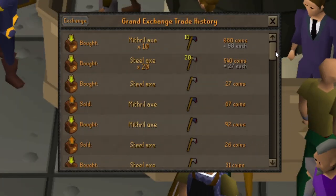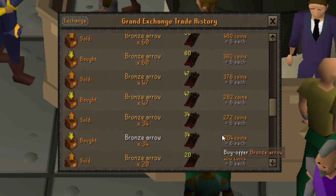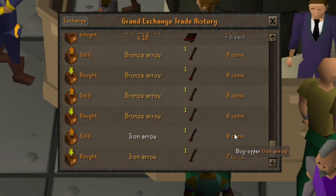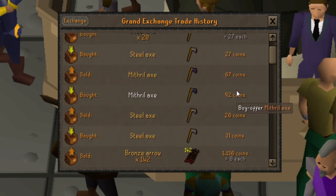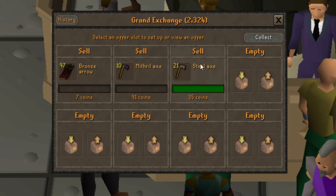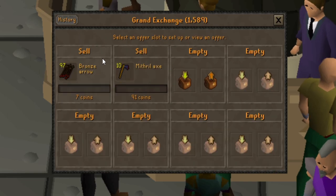Looking through my exchange tab: here's where we started the bronze arrows and you can see it really multiplied — originally 6gp, 6gp, and then going up to 640 coins and a thousand coins. My steel axe just sold, so I'm going to try to buy a couple more of those and hopefully get up to around 3 or 4k soon.